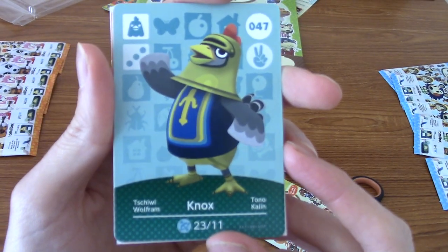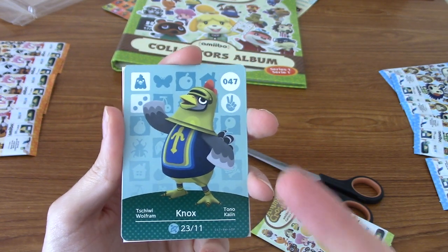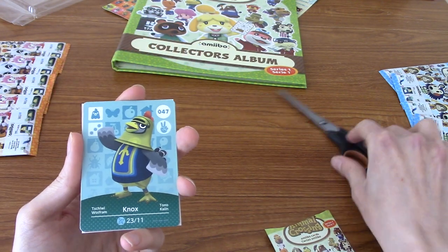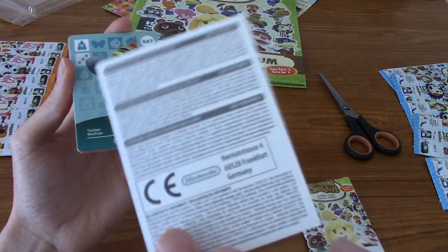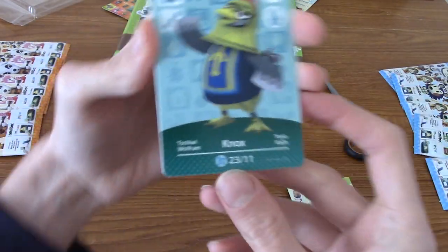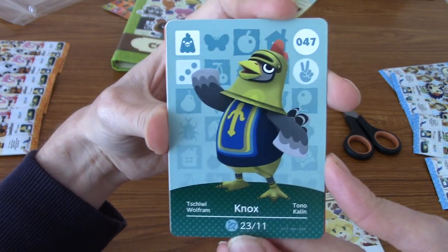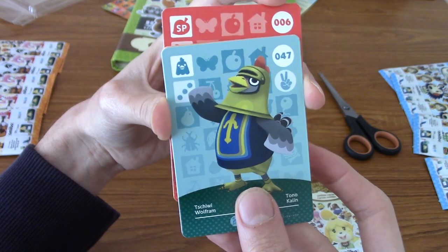I don't really know what I'm looking for. I wouldn't mind pulling some villagers I had in the Wii version and New Leaf on the 3DS. But I'm not desperate to get any particular ones, really. We also have this exciting health and safety card, which I love. So let's begin with Nox, who's number 47 — a chicken in a knight's outfit. That's pretty cool, actually.